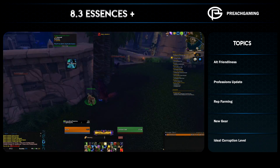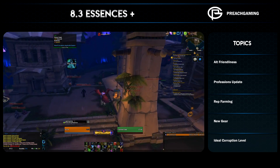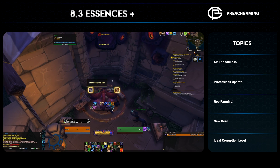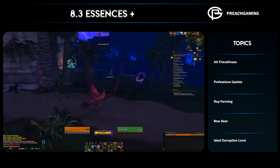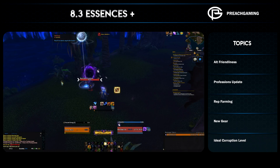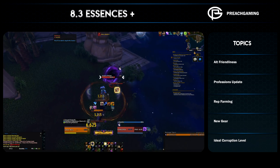They have changed the corruption resistance essence system again. You can now put corruption resistance essences into any minor slot, but they do not stack — you can't put three corruption resistance essences in and get the resistance from each one. Each one provides 10 corruption resistance, so putting one in each of your three minor slots still only gives you 10. Whichever slot you put it in is entirely up to you. Your final minor essence slot unlocks at 75, which will be relatively easy — AP is practically dead in 8.3, only five levels to get.